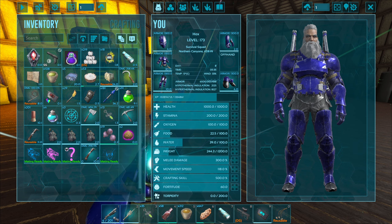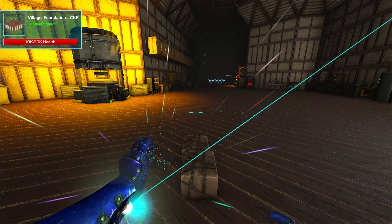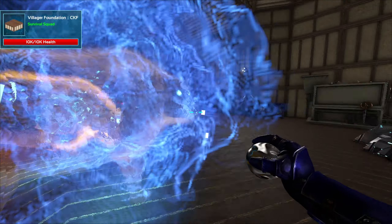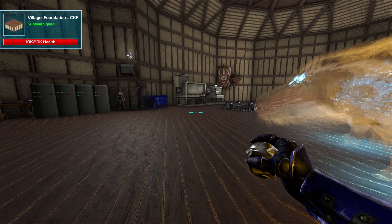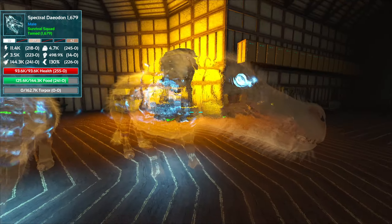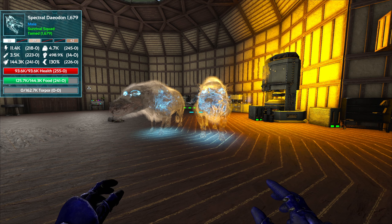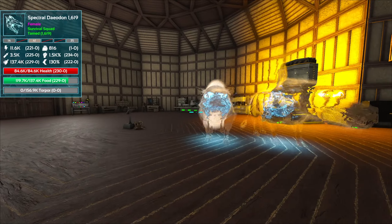I found the damnedest thing when I was out and about - I didn't even know these were a thing. I found a couple of spectral pigs, which I didn't even read in the update were going to be a thing. So we had tainted bacon, and now we have hallowed bacon. I think that's what I'm going to call this last episode - Manticore and Hallowed Bacon. What a way to end the series.